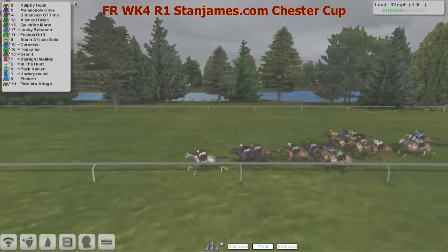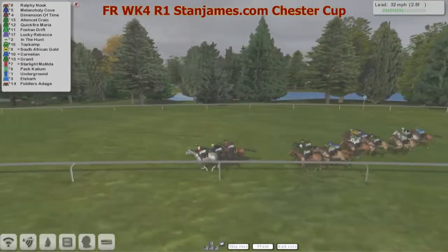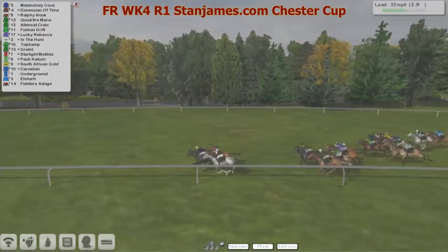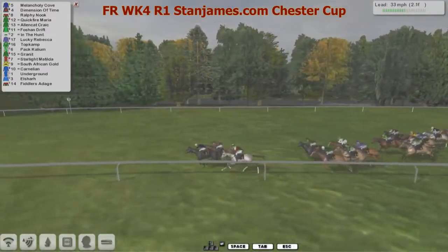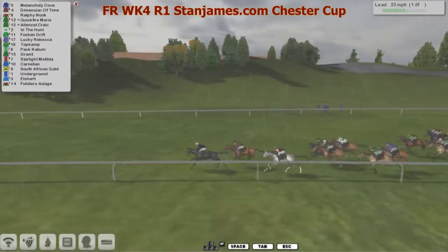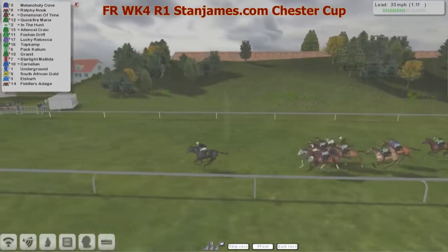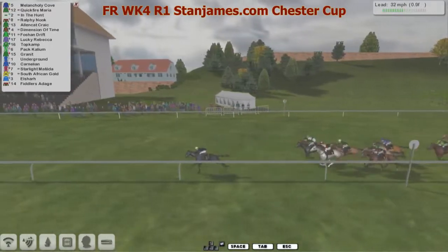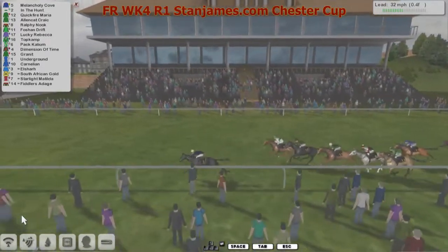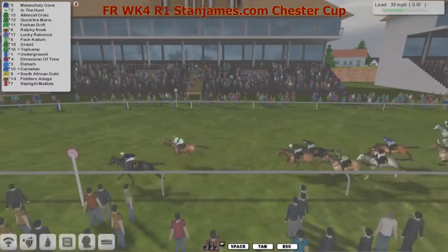Rolfi Nook — Melancholy Cove is now running second. The favourite is also feeling the squeeze. Then Lucky Rebecca, South African Gold in the hunt looking to get closer. Two and a half furlongs left to go — Melancholy Cove says come on! Dimension of Time the favourite is keeping him at hard work. The front leader Rolfi Nook looks like he's on empty — going backwards. But Melancholy Cove is not playing around today. One furlong left to go — he stretches clear by five lengths. In the Hunt looks the biggest danger, running on nicely. Quick Fire Maria up there as well. But it's Melancholy Cove in front — In the Hunt closing the gap with each and every stride. But Melancholy Cove will win! In the Hunt second, Alan Cat Crack third, Quick Fire Maria as well.